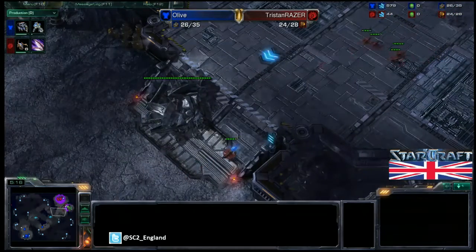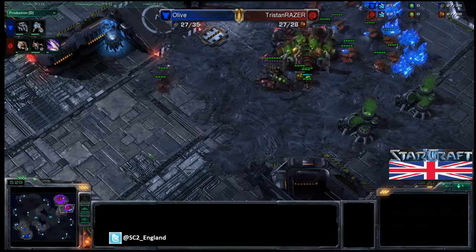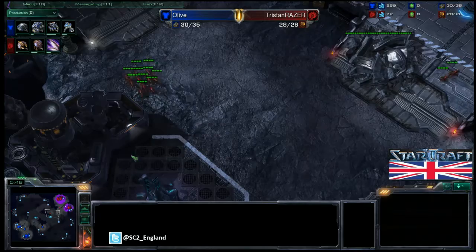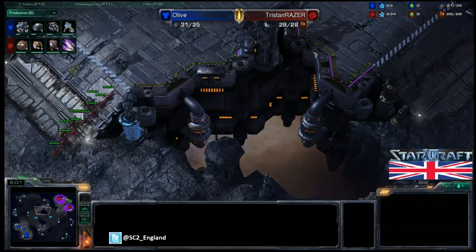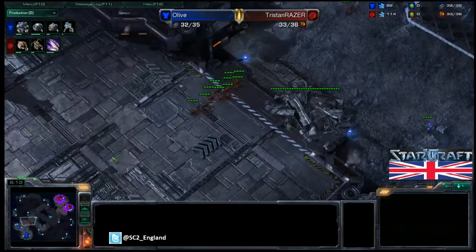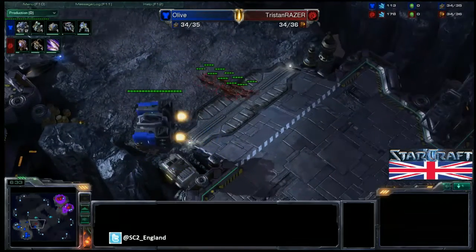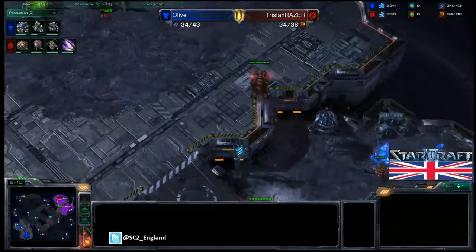Every Zergling made is one less drone early on, and that's really Olive's aim here. He's still making marines but pulling them back because the bunkers were cancelled and can't go down again due to creep spread. Tristan now has a lot of Zerglings and attempts a counter-attack — may even force a cancel on the command centre. But that long rush distance benefits Olive because the bunker should finish. He's got quite a few marines and there just aren't enough Zerglings to deal with that. Tristan is going for his speed upgrade while his natural base starts to get saturated, and the forward barracks will have to be lifted soon.